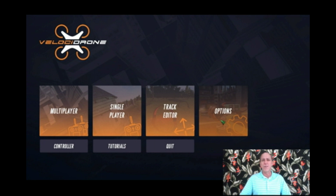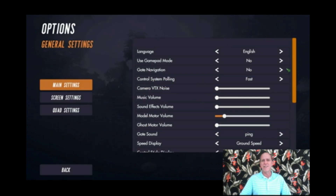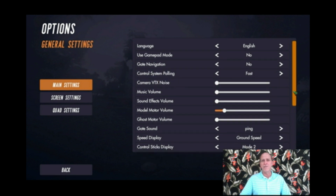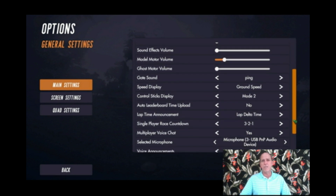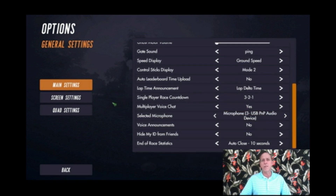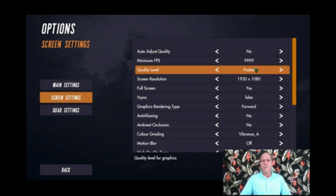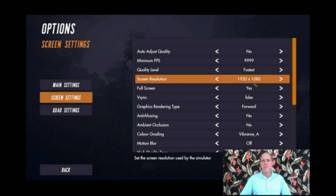This is our third video in the series How to Fly an FPV Race Drone, Simulator to Reality, and today we're going to continue to refine our throttle management, altitude control, and coordinated power turns. We're going to be doing this using the Velocidrone simulator and the karting track scene as well as track lap as our official track.